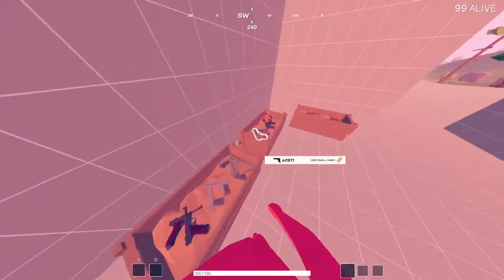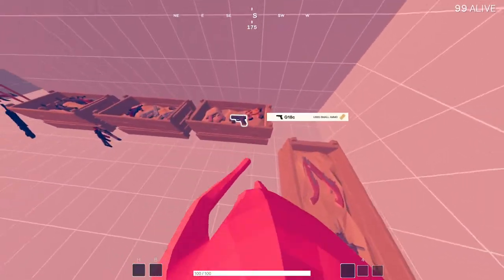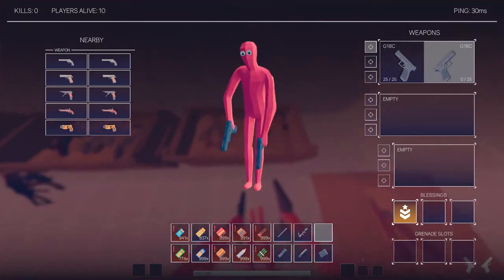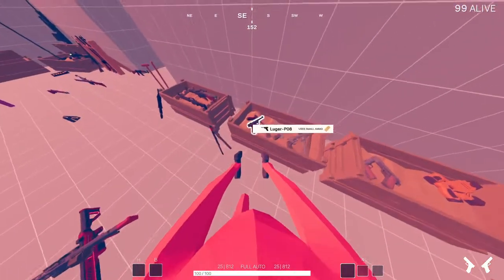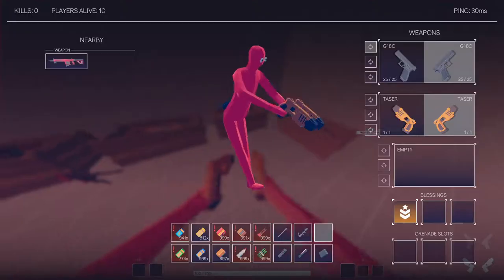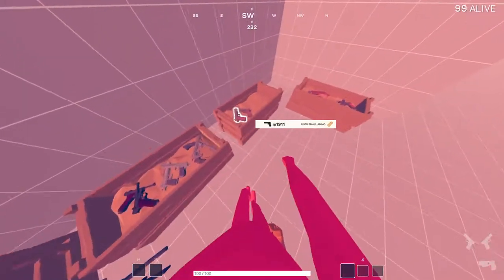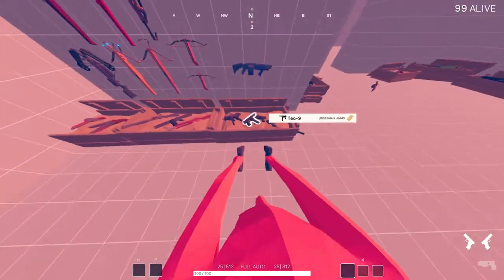Now next, moving on to the pistol category — all of these one-handed weapons. As I said in my original Tab G tutorial, you can have one in your third slot, but of course if you put one in your main slot then you can hold two of them. All of these one-handed guns apply for that — even if you have two tasers you can still dual wield your tasers. My typical usage of these one-handed guns is dual Glocks.